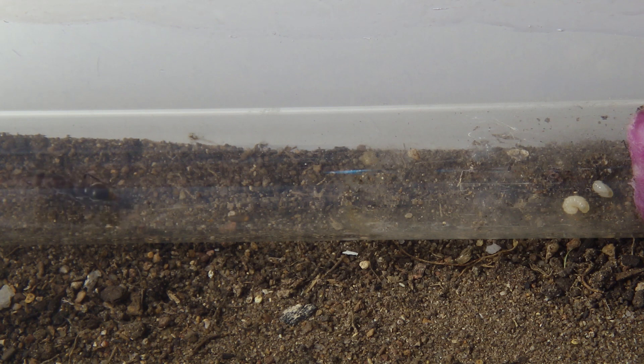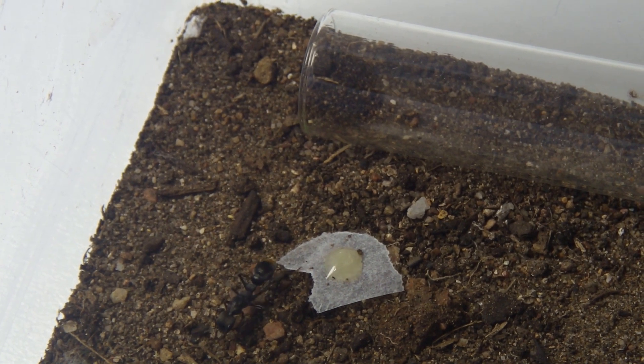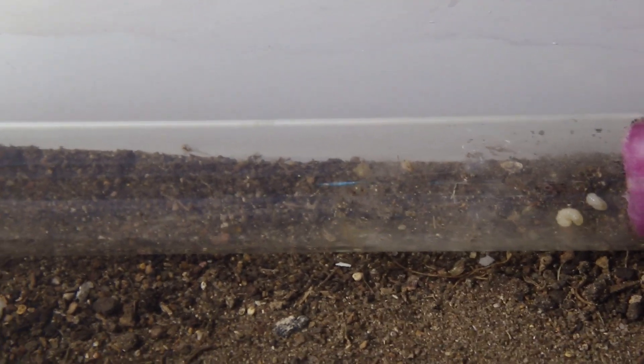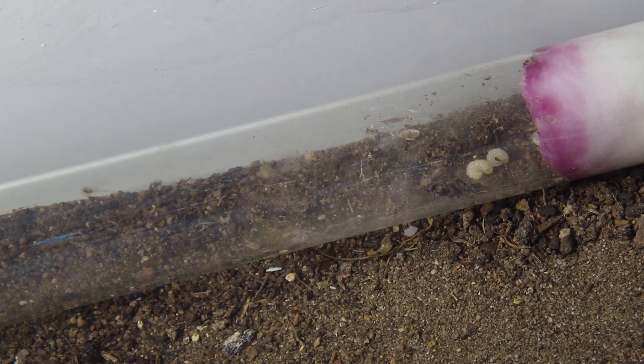So as you can see, this is my Mimesia teperi setup and the queen just walked to the left there. You can see the queen foraging, and you might have noticed she's got just two larvae now. If you remember, this queen had a pupae last time — that means I have my first ever Mimesia species worker. You can see the worker is much smaller than the queen. She's got two larvae there and another hiding up against the cotton. How awesome is that?